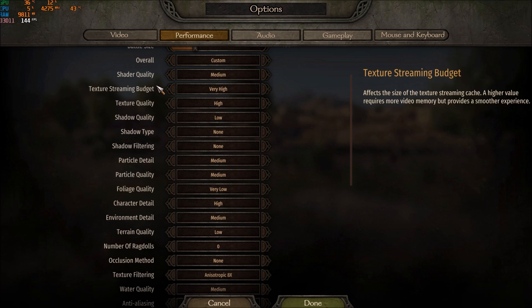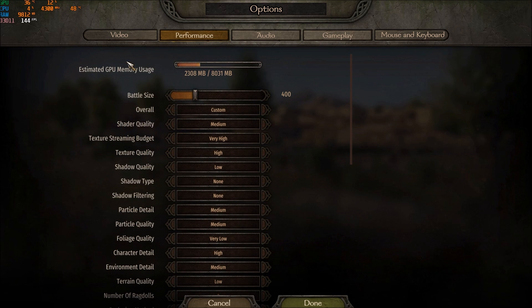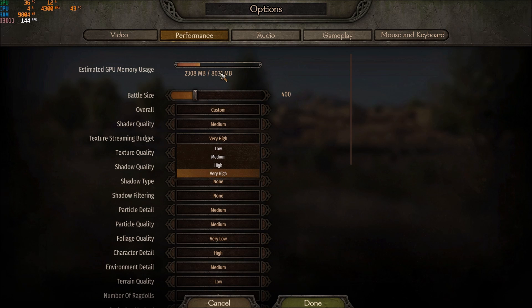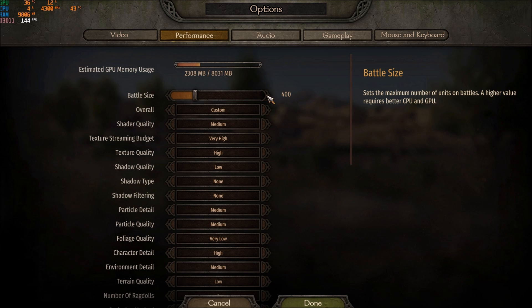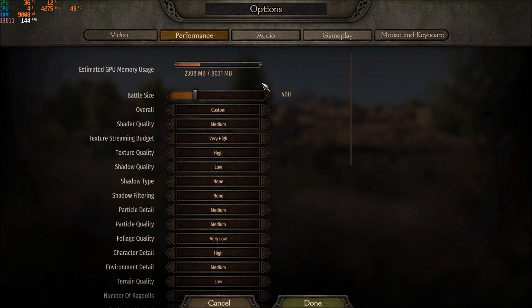After that, Shader Quality: go with medium. For each bracket you can gain about 2%, so not a huge deal. For Texture Streaming and Texture Quality, this depends on your VRAM — you can see your VRAM usage on screen. If you have just 2GB of VRAM you definitely need to lower this. I recommend leaving about 10% empty when changing graphic parameters — you don't want to max it at 100% or you'll get stuttering.